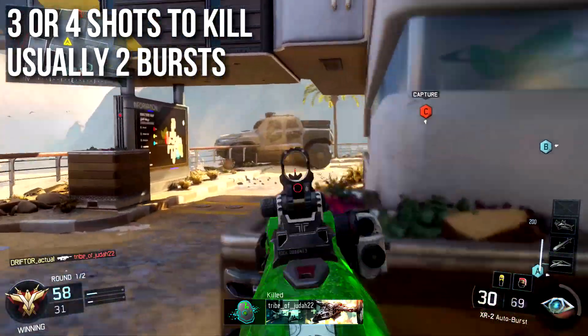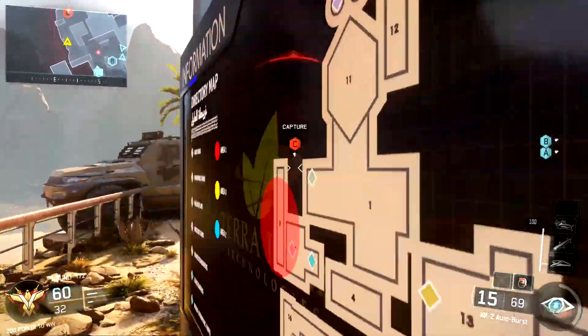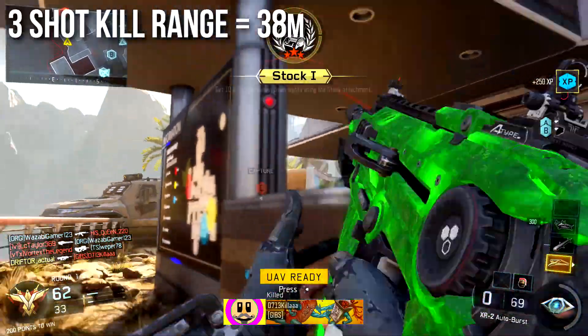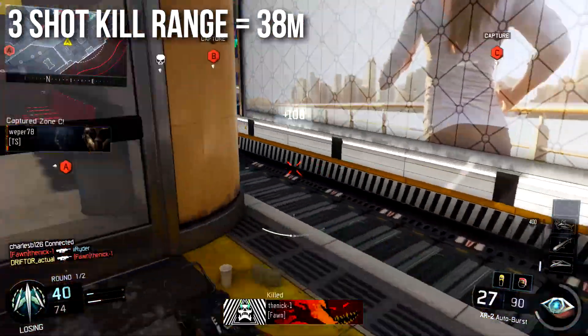It's usually a two-burst kill even though it's a three-burst assault rifle, because your shots are a little wonky — we'll talk about accuracy later. The three-shot kill range is 38 meters, which is a very, very good three-shot kill range. If you can get your shots on target, that is impressive — it drops people incredibly fast.